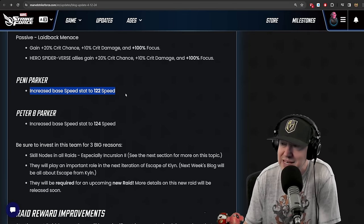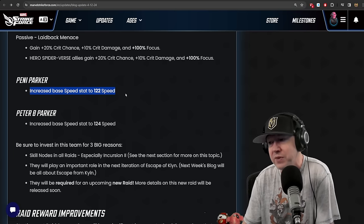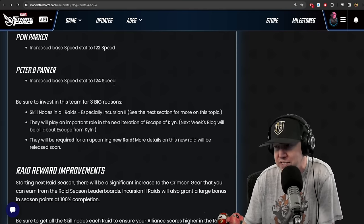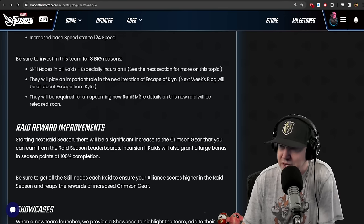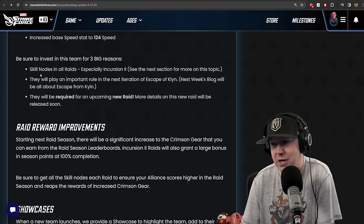Penny Parker's base speed stat increased to 122 — it was 106 before, which is abysmally slow. Peter B Parker's base speed stat increased to 124 — it was 108 before. These changes apply to skill nodes in all raids, especially Incursion 2. They're also going to boost the amount of crimson gear for finishing at 100% completion, which is not easy to do right now, especially with Invaders.